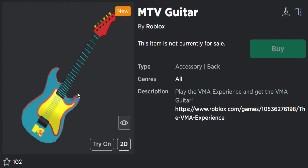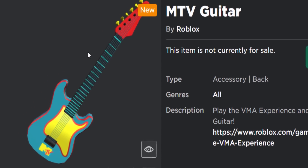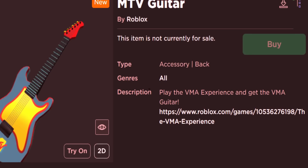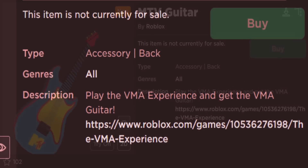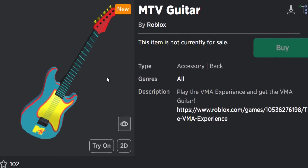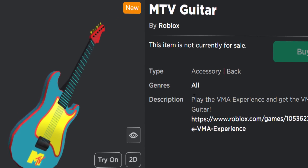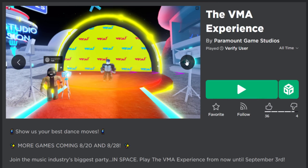The second item is the MTV Guitar. There is actually a bit of a problem with this one and I don't even know if we can get this today, because they kind of lied. They said to get it you have to play the VMA MTV experience, but I found out — I had to re-record this video — if you join the game to try and get it, it never gives it to you. Pretty odd.